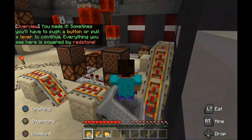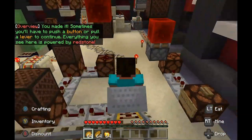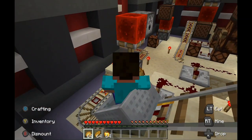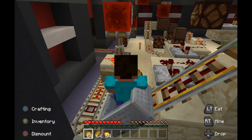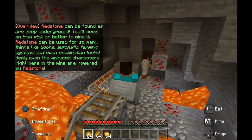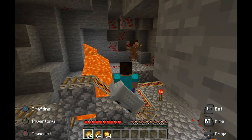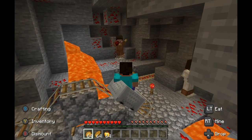You made it! Sometimes you'll have to push a button or pull a lever to continue. Everything you see here is powered by redstone. Redstone can be found as ore deep underground — you'll need an iron pick or better to mine it. Redstone can be used for so many things like doors, automatic farming systems, and even combination locks. Even the animated characters right here in the mine are powered by redstone.